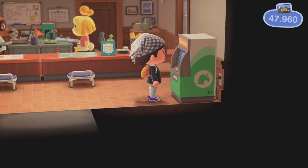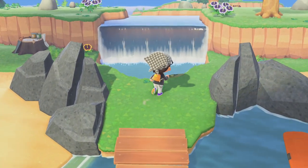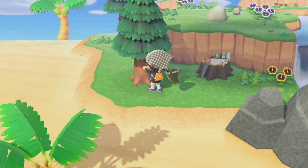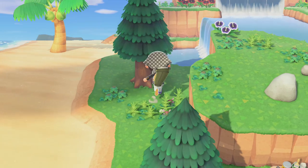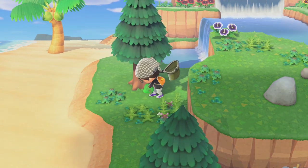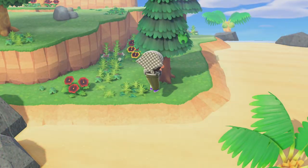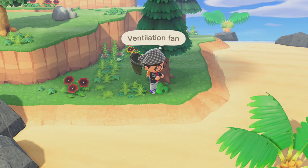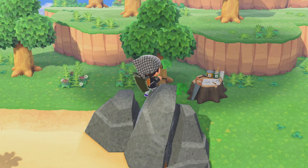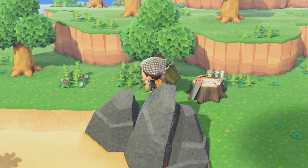Did you also know that Nook Miles islands almost always will have a piece of free furniture? As long as the island has at least one tree without anything on it, meaning no fruits or anything else, that island will have one piece of furniture you can get by shaking the trees. Surprisingly, lots of people don't know about this and have wasted tons of furniture opportunities. So the next time you go island hopping for your desired villagers, make sure to shake all the trees on the island so you won't miss out on a free piece of furniture.